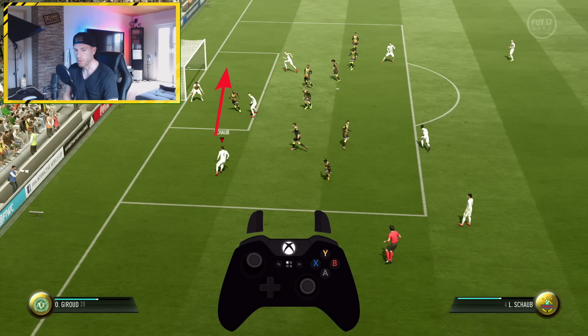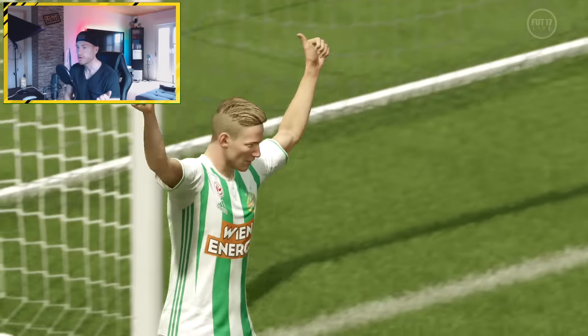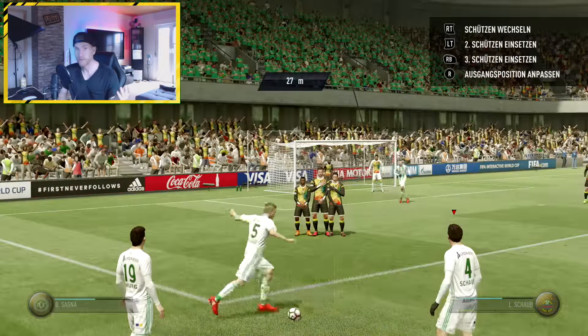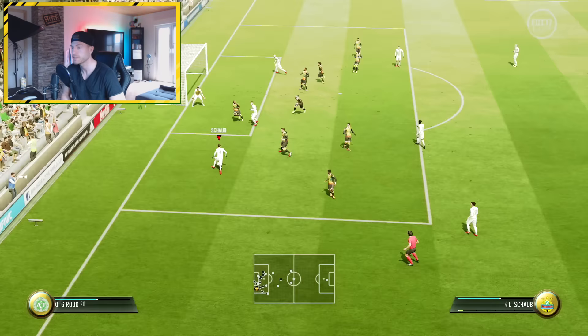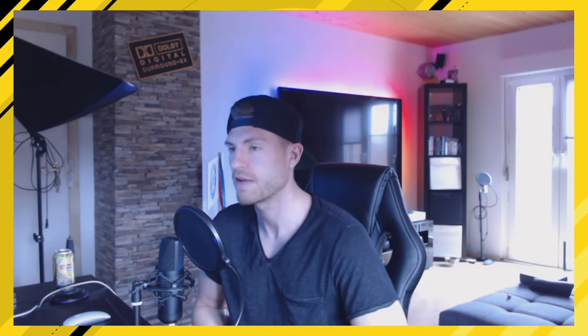Dann einfach nur einen X-Pass spielen, so anderthalb Balken aufgeladen. Dann spielt der den Ball automatisch in die Gasse. Hat er den Ball in die Gasse gespielt, merkt ihr plötzlich: der mit meinem Schützen, der drübergelaufen ist, ist plötzlich ganz allein auf den Außen. Dann müsst ihr einfach nur noch einen Druckpass mit R1 auf der PlayStation oder RB auf der Xbox und mit X einen Druckpass vor's Tor spielen. Dann steht zu 90% einer von euren Stürmern und kann das Ding einfach reinschießen. Diese Taktik ist wirklich richtig geil! Schreibt gerne drunter, ob ihr damit Erfolge rausgeholt habt oder euch schwer tut – das ist natürlich Übungssache und wird am Anfang nicht immer funktionieren.